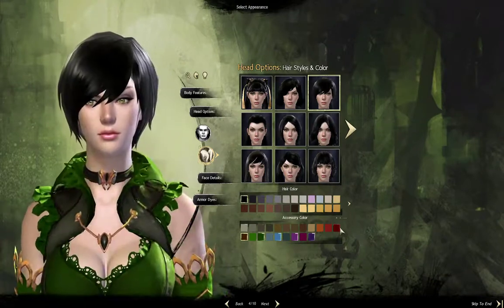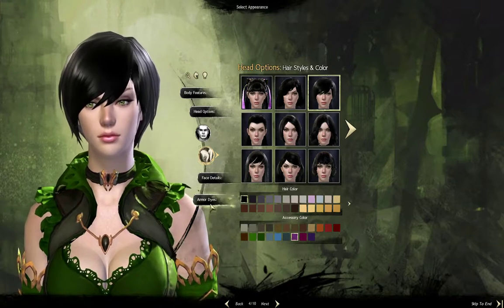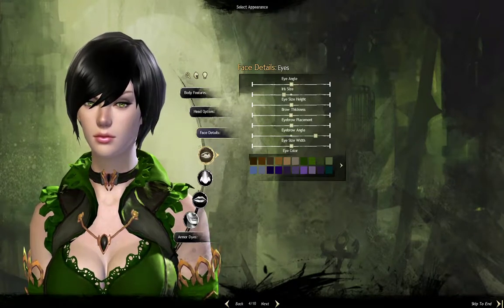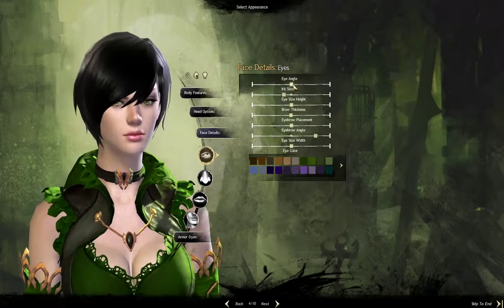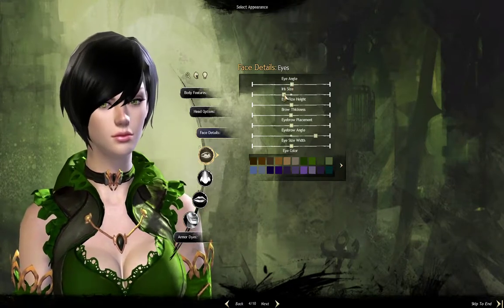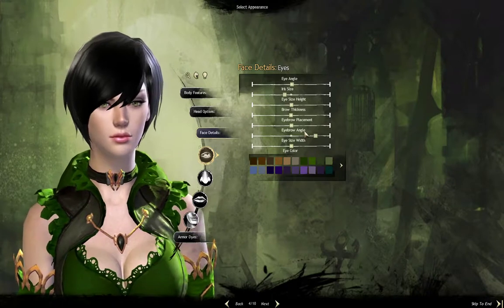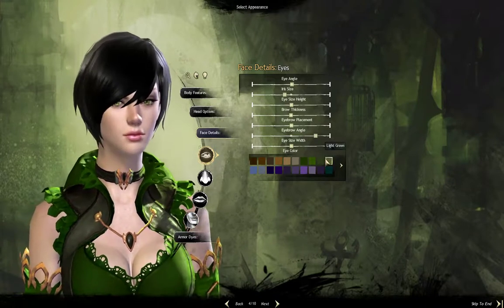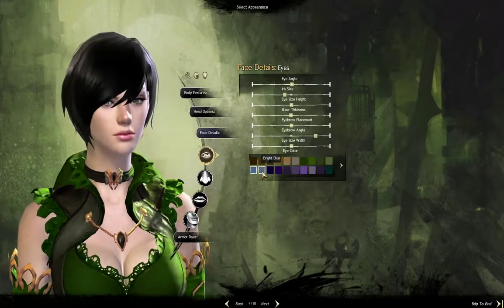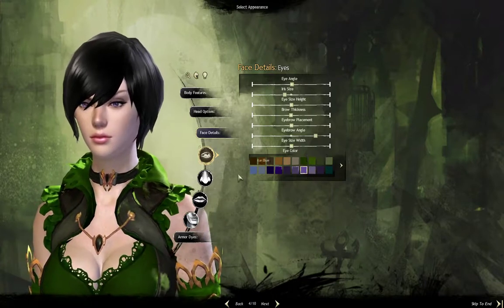We don't have an accessory in our hair, so that doesn't really make a difference. Face details is the next option, starting with eyes. These sliders right here you can change — it's already zoomed in and you can change a few of the options, like iris size. That's kind of cool; you can get pretty detailed if that's what you're interested in. And here we have what color you want your eyes to be. I like that violet — that's cool.